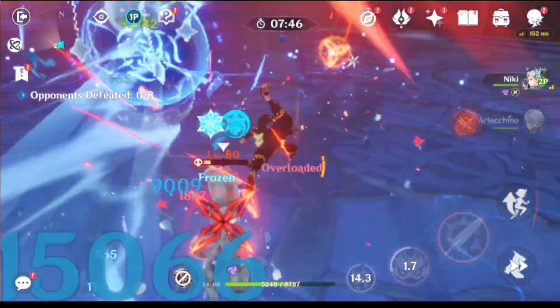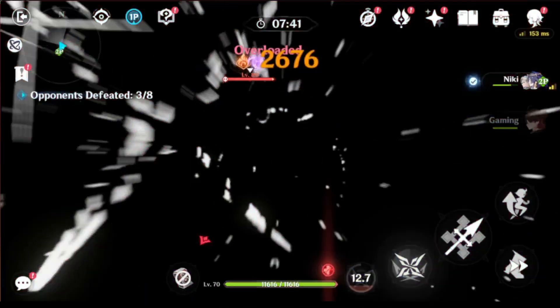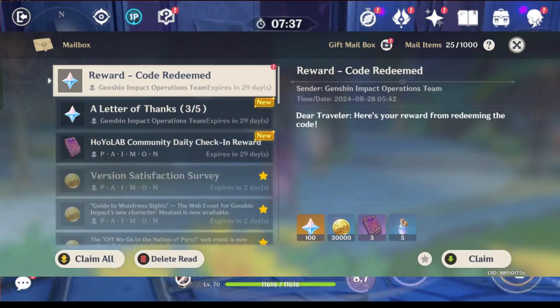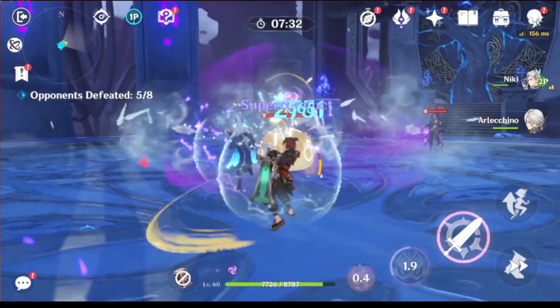There will be a live broadcast in the middle of the second half of version 5.0, and we will receive a lot of information. Also, three codes will be announced that give 300 Primogems each, and you will find these codes on the channel, so don't forget to subscribe to get them.